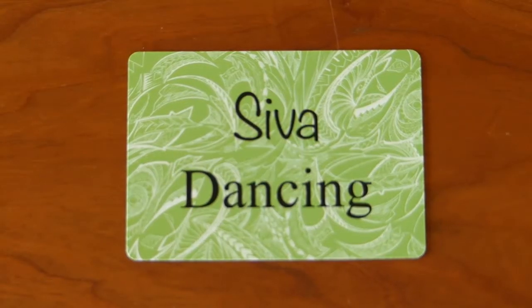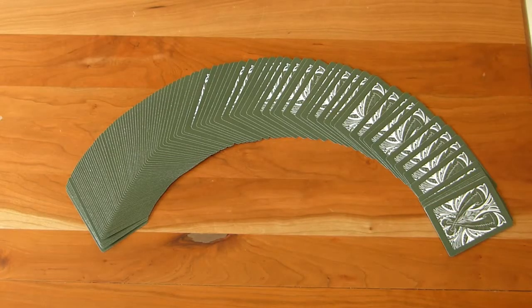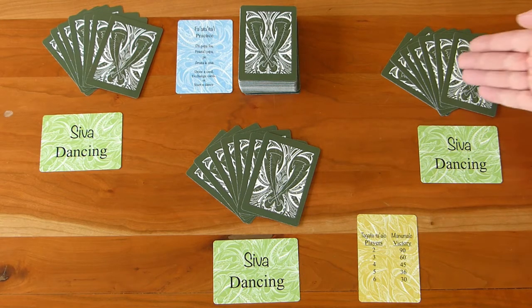Each player also gets one of these cards. During a performance, it will be in front of you with the green side up if you're dancing, or the red side up if you're drumming. The main deck contains 100 cards — these are moves you can perform and mistakes you can play on other players. To start, place the practice/perform card practice side up, face up in the center of the table. Put the victory/next reference card where everyone can reach it, give each player a dancing/drumming card, then shuffle the deck and deal each player seven cards.